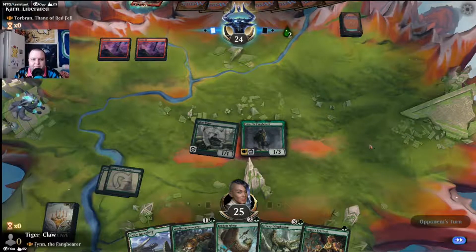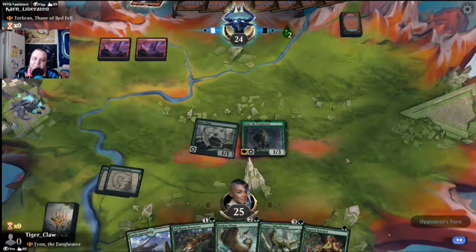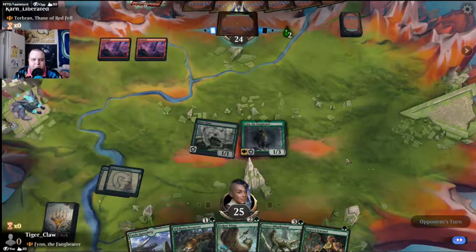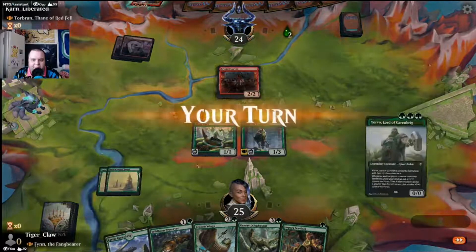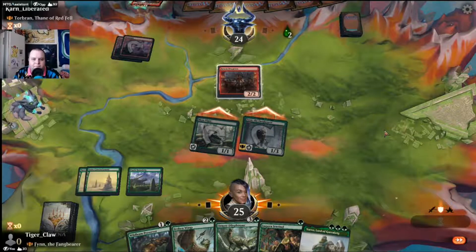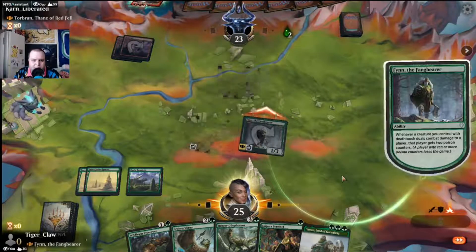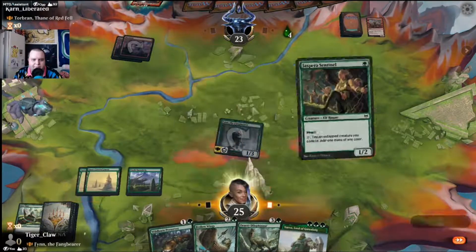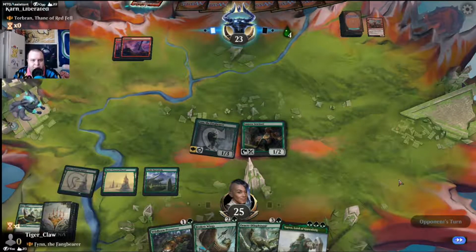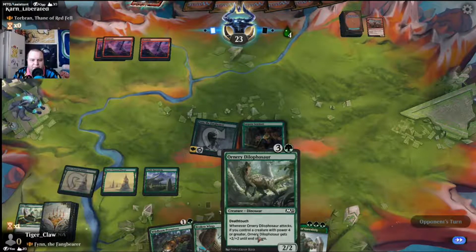Bye bye Finn — they're deciding which removal spell to use, or which blocker to put out. Bye bye Moss Viper. At this point I think we play this and then flash in Wildborn Preserver at end of turn. That gives us access to Ornery Dilophosaur, and also gives us access to Finn. Let them use all their removal.